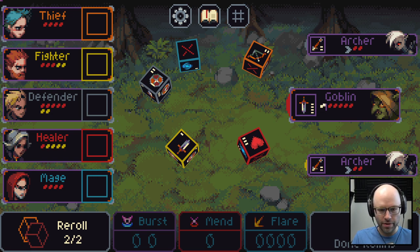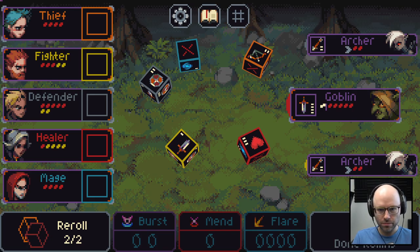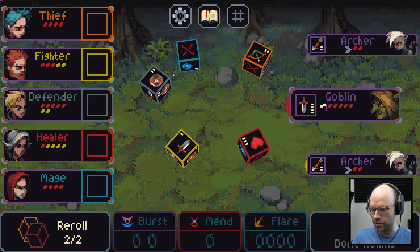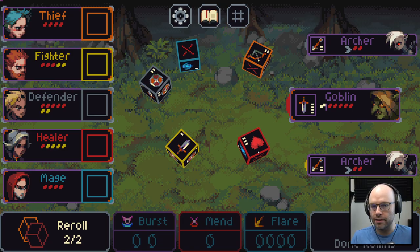The only other thing is every enemy has a mechanic associated. This archer is on the back line, so we can't attack it unless we have range. The goblin will leave if they're the only one left — that's what the white flag means. Now, we're rolling our own dice. The dice are color-coded to our party. The orange dice is the thief — one ranged attack, three nothings, two melee attacks. Our mage generates mana, the defender has attack and defense, the fighter has defense and attack, the healer has heals and mana.